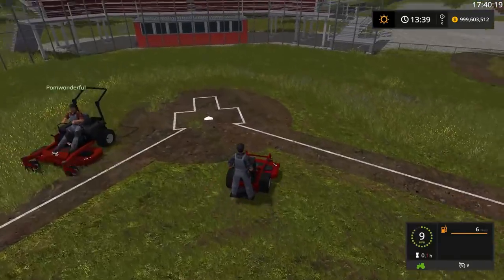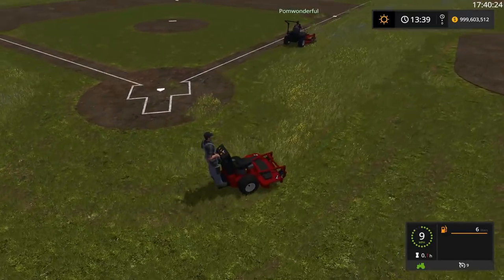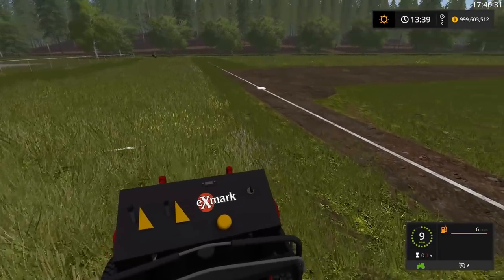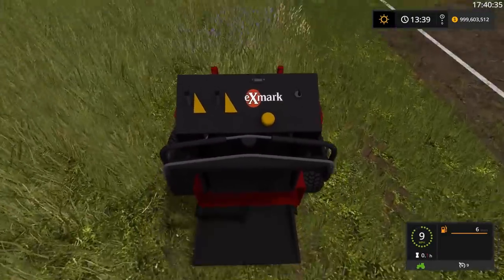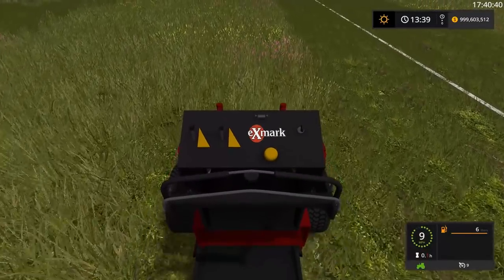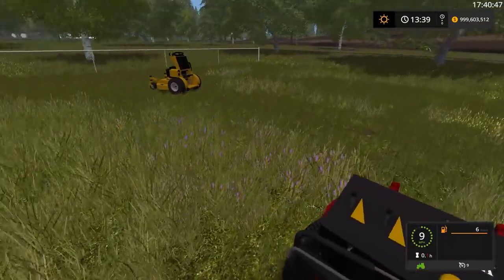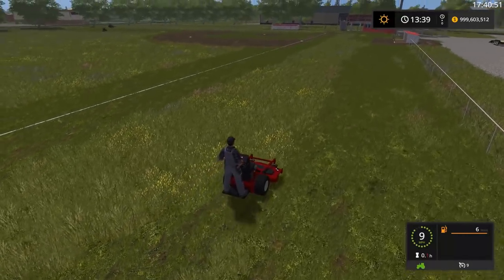I'm going to zoom behind Pom and get this little section behind him. Pom, I'll go ahead and get the other section that you went past there. It'd be cool to have a batwing mower. A batwing mower? Yeah, the one that's foldable. Or a sickle ball mower. The camera on this one actually puts you way behind, it's like I'm leaning as far back as I possibly can. It's a shame though that these mowers don't actually create the clippings and such. Yeah, it's a shame.